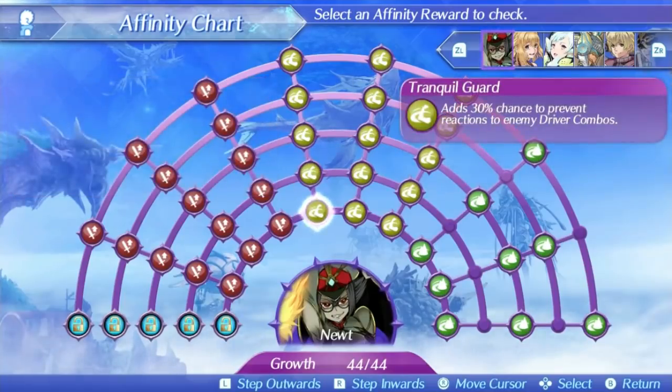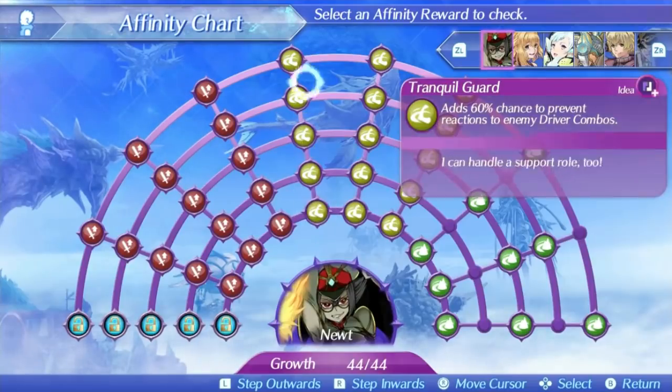Newt's final skill is Tranquil Guard. This adds a 30% chance to nullify all reactions at level 1, rising up to 70% at level 5. This one is also a bit poorly translated because it also affects stuff like knockback and blowdown, but basically Newt has a 70% chance to resist any kind of combo or reaction an enemy does. This not only makes her resilient, but also hard to interrupt and makes her able to function very well as a tank. If you don't have to worry about break, topple, or anything like that, you can be very, very effective. Her lack of damage is probably her main weakness, but her tanking ability and even support is some of the best in the game.